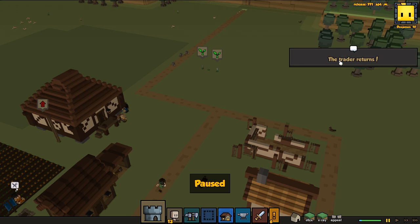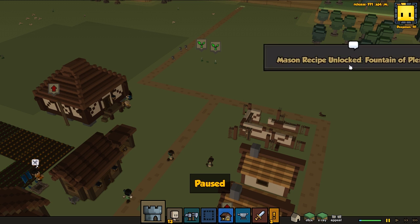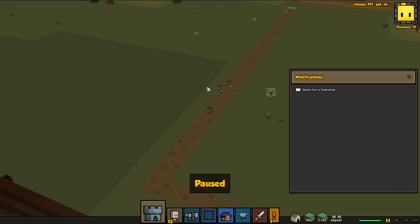Okay, so we got a couple of things going on here. We got a trader — four wooden window frames and he gave us four curtains, so we can accept that. And we're also getting attacked right now by some invaders. Let's check them out — okay, a little bit stony, so that should be pretty easy.